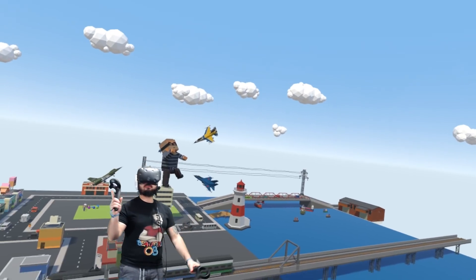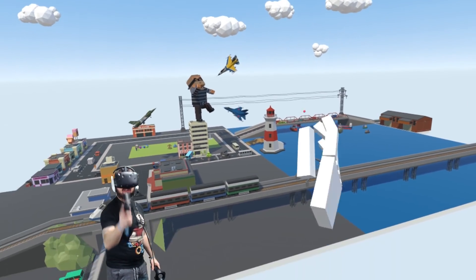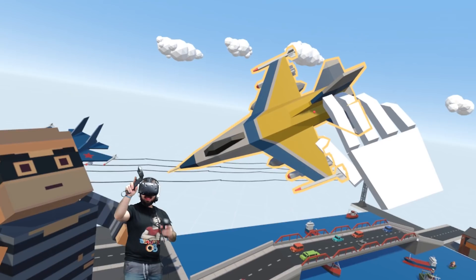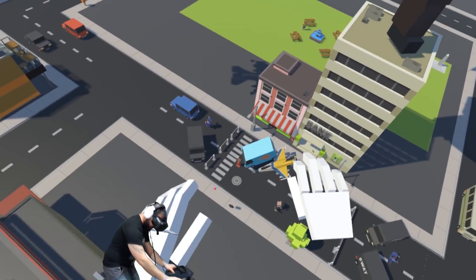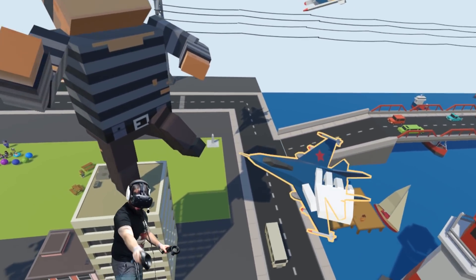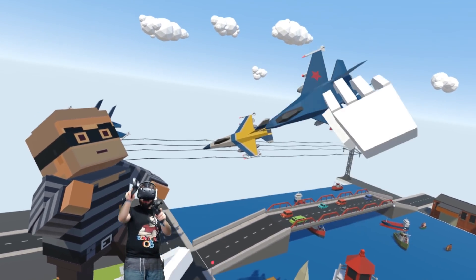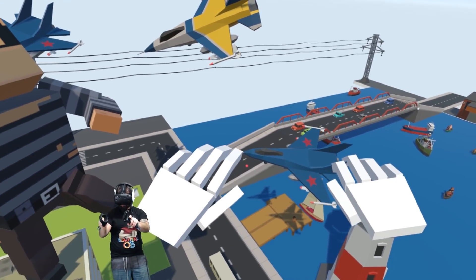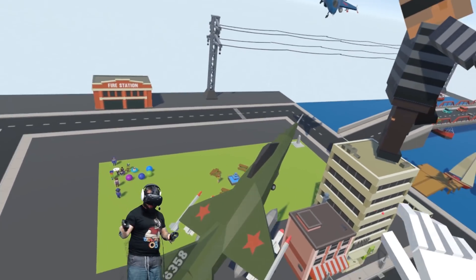I've been reading all y'all's comments, every single one. One thing somebody said was to make these airplanes smaller, and I completely agree. They should be like a little bigger than a car - normal airplane size. This one is bigger than the building! These need to be a little bit smaller. If you ever stand next to an airplane they're pretty massive, but not this big.